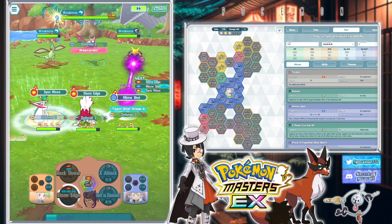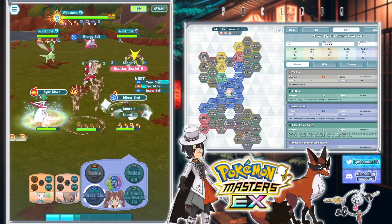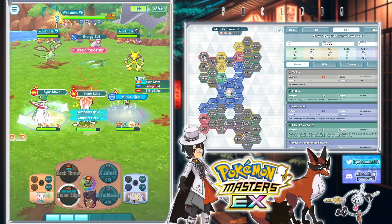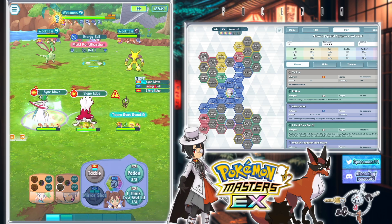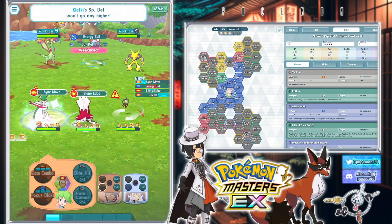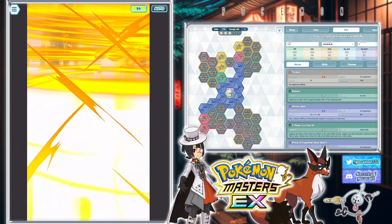Can we get some speed, Shauna, please? Can I order some speed? Can I order some speed at the stats healing drive-thru over here? Can we get some speed? That would be very nice — and also speed debuffs on the opponent. Minus one speed kickback, though.